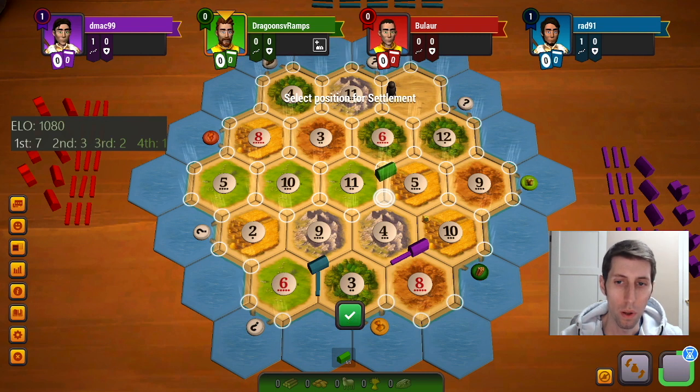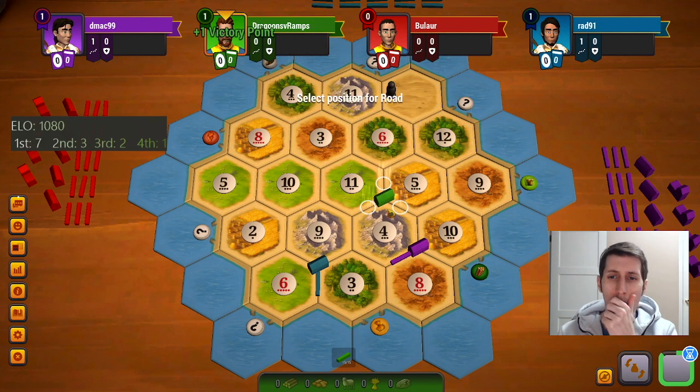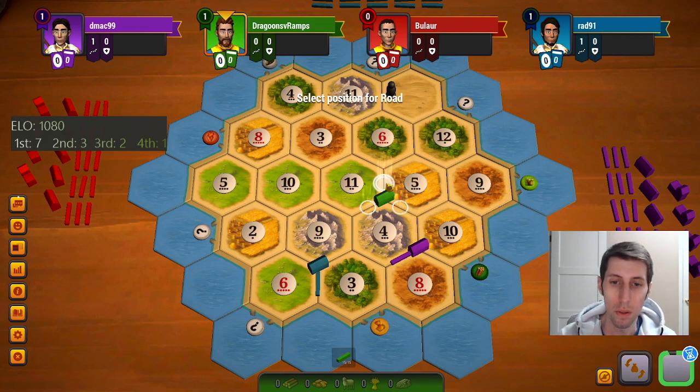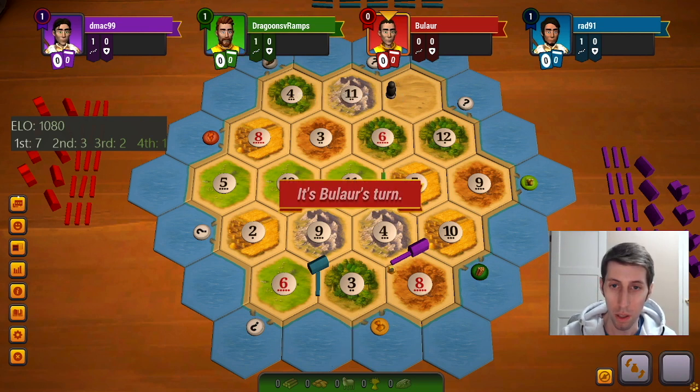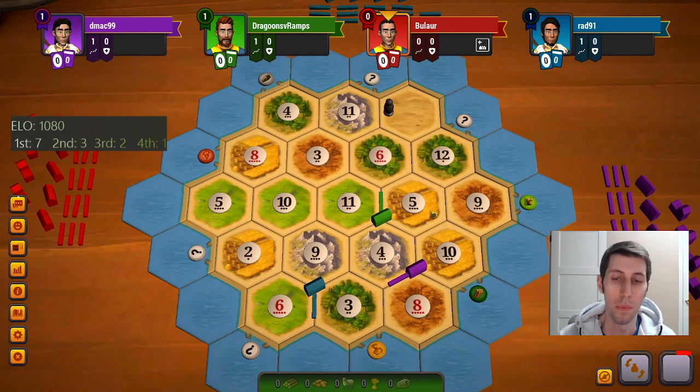I think somebody's going to place here though. I don't think we would want to place there necessarily, but maybe we do. Which way does my road go? You know what, we're going to gamble and go up I think. This is probably a horrible road, but I just really don't feel comfortable heading this direction with all those like prime spots.